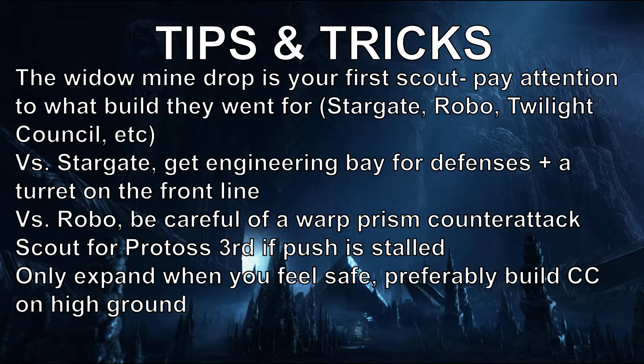Tips and tricks: the widow mine drop is your first scout, so pay attention to what build they're going for — Stargate, Robo, Twilight Council, etc. Versus Stargate, get an engineering bay for defenses and a turret on the front line as well as in your own mineral line as necessary. Versus a robotics facility, be careful of a warp prism counterattack. As I said, you don't have a lot of defenses at home, so that's when you want to start rallying your marines back home instead of forward.